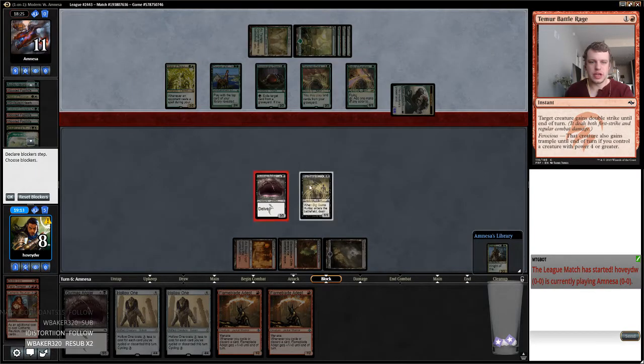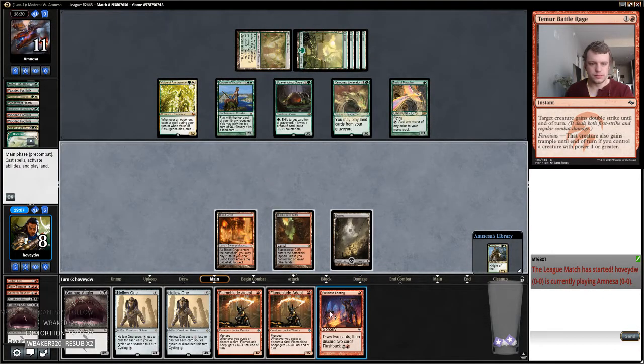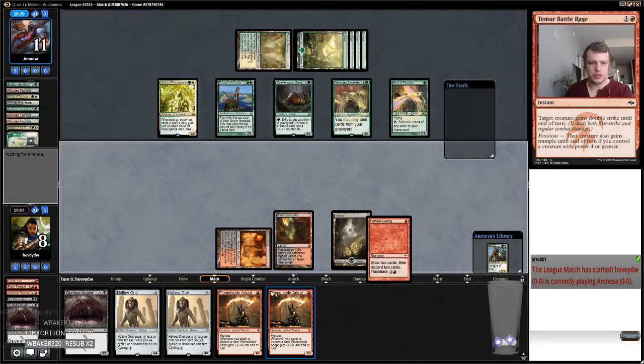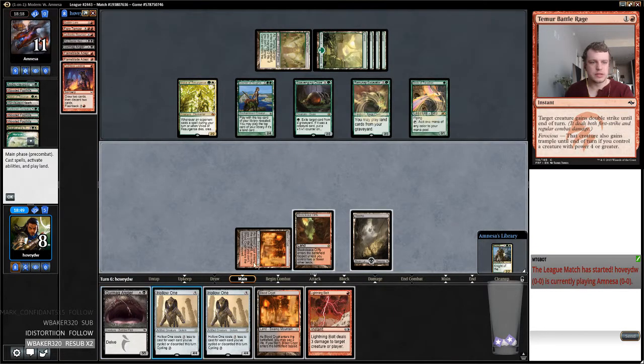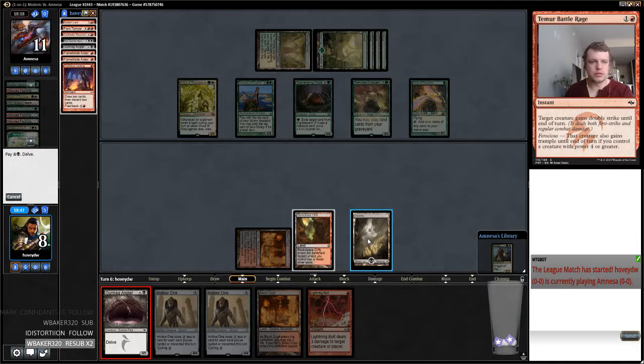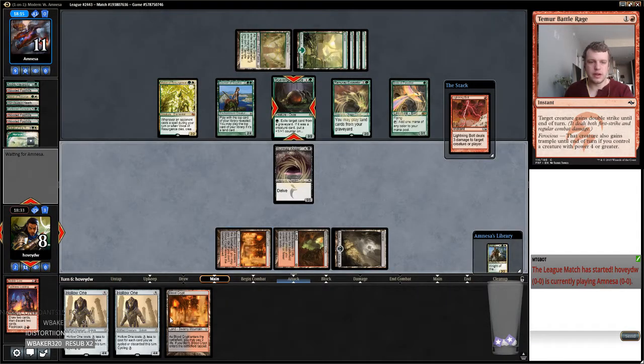So I guess I'll get this Voice token off the table because we're going to be able to play another Angler. Let's do that — probably discarding both of these flying Blighted Depths. That sucks, we didn't hit another way to cycle. My opponent is drawing another Knight which is going to be kind of an issue. So let's go like this — keep Looting. Bolt the ooze, play a tap land, and then try to find an answer to this Knight.